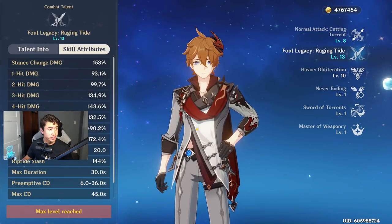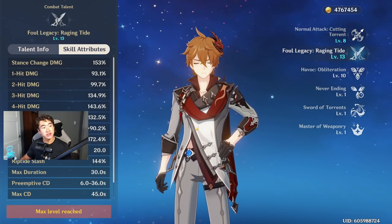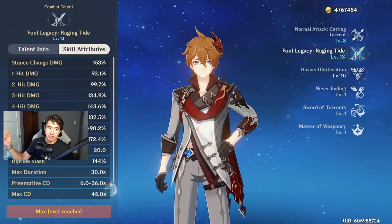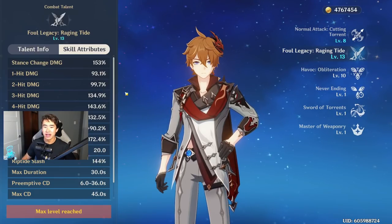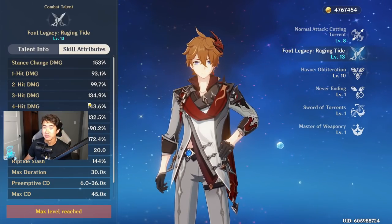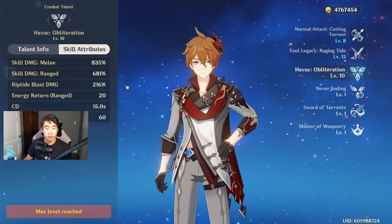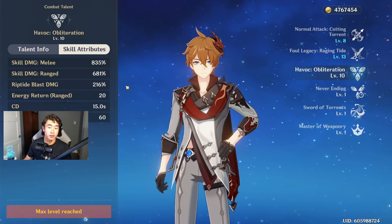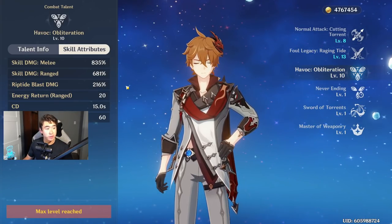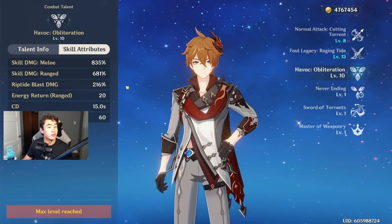His elemental skill has two parts: there's an initial stance change hit that counts as elemental skill damage, and everything after that is normal and charge attack damage. Once he enters stance change he's a melee user — every dagger attack is a normal attack and charged attacks count as charge attacks. Don't stay in elemental skill too long; keep it to around 15 seconds. His elemental burst in melee mode does more damage and triggers riptide blast on any riptide-marked enemy.